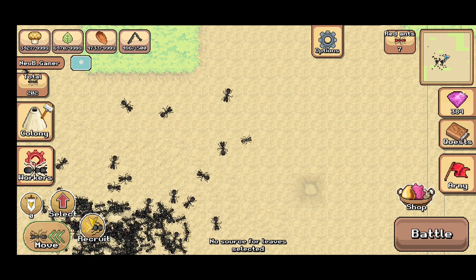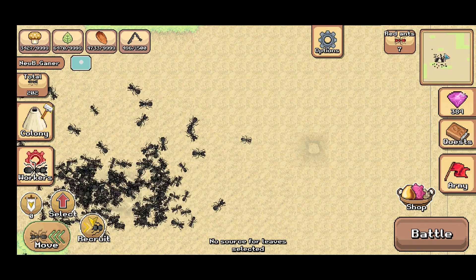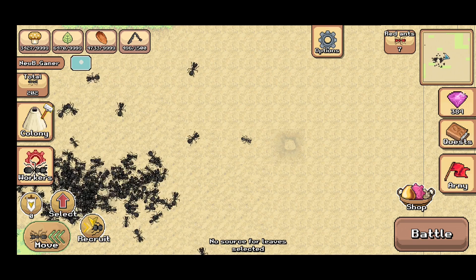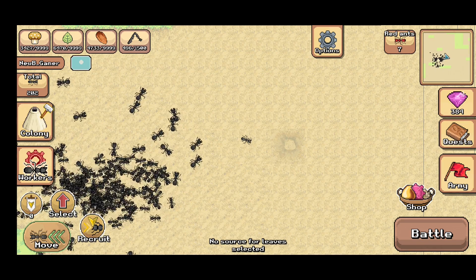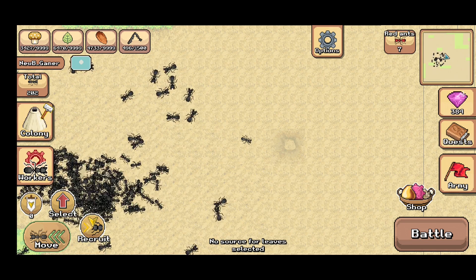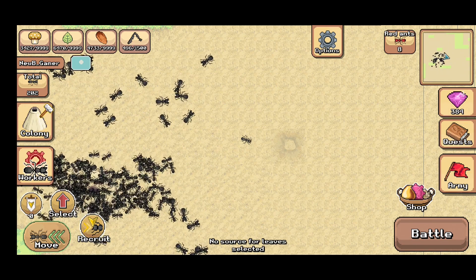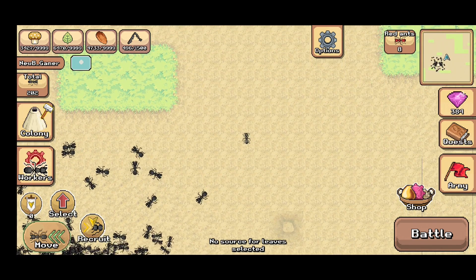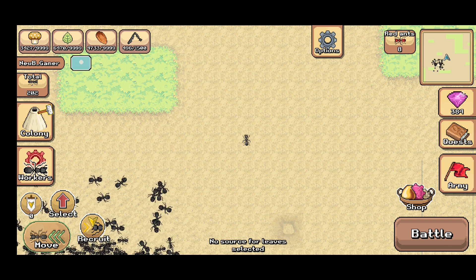Since they have added new sections to the game, they've added relevant quests as well. One more thing they have added — mentioned in the update logs — is a new premium item: strawberry, which will give an unlimited supply of leaves and food. I'm not sure where to find this strawberry, so we can explore it in a later episode. For now, I think those are all the changes they have introduced, and in coming episodes we can explore further, especially the termite nest.